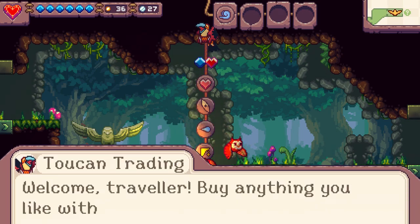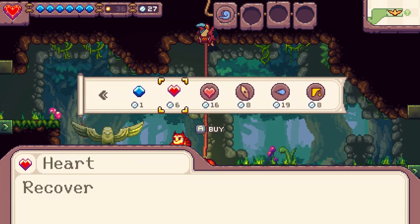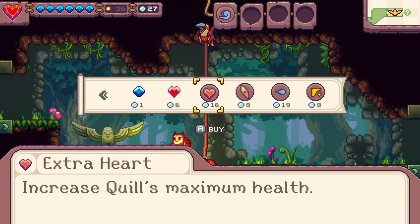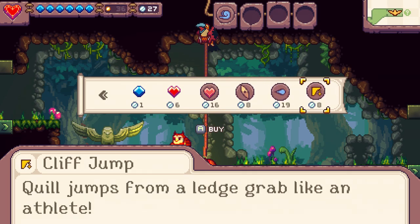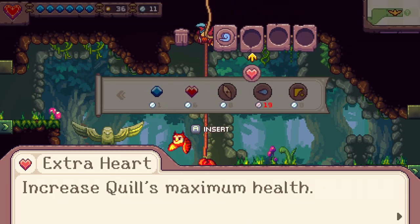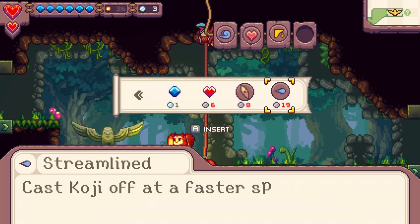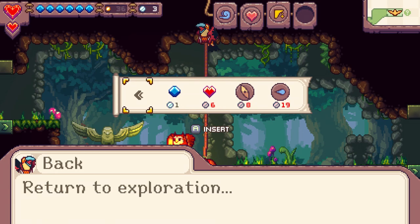Toucan trading - welcome traveler, buy anything you like with your silver coins. I could use more maximum health. Make the throw faster. Quill jumps from a ledge, grabs like an athlete. Let's get more maximum health - that's usually a good idea. Oh yeah, there's the extra health segment hanging down. I think the game said I had three health when I picked this file, so the top heart is worth three and each extra segment is maybe worth one. That's probably how it works.